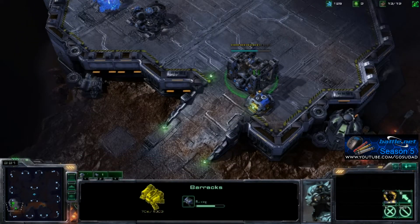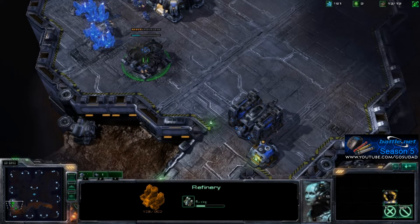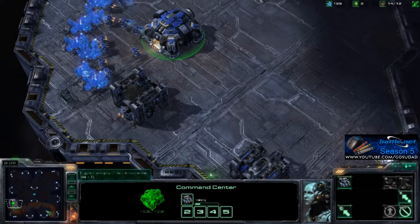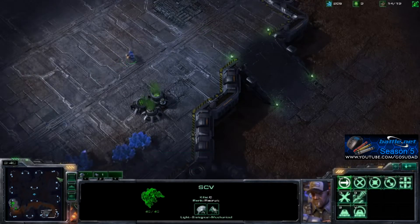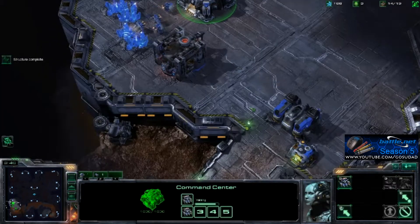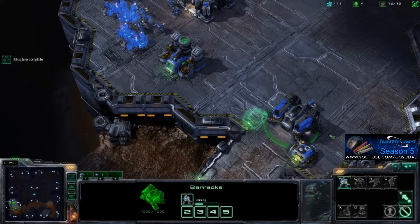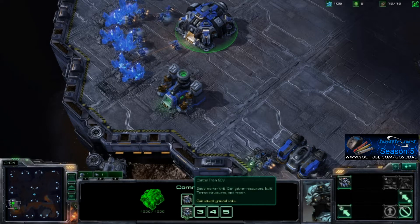Now, as players are more advanced, they're able to scout out each other's bases and detect tech pathways based on things like when does this refinery go down. I'm really not keeping up with that SCV waiting. It looks like nobody's here. Let's go and scout up this one. SCV ready. And let's go ahead and seal up this wall so our opponent won't be able to see what's going on inside the base.